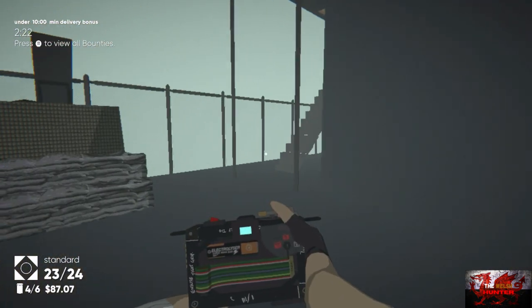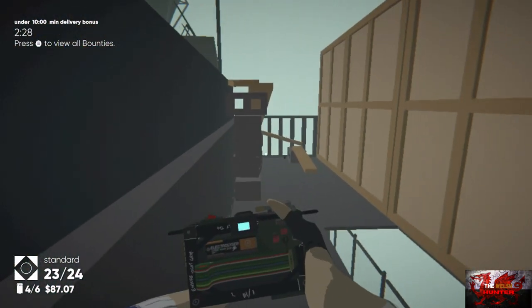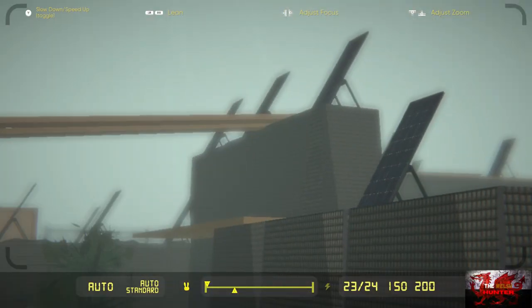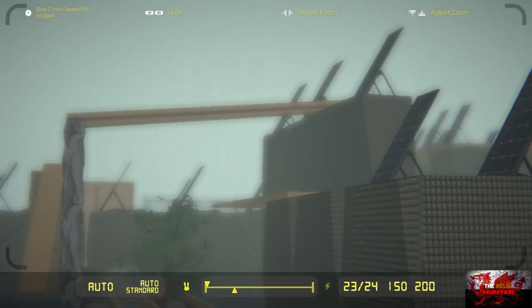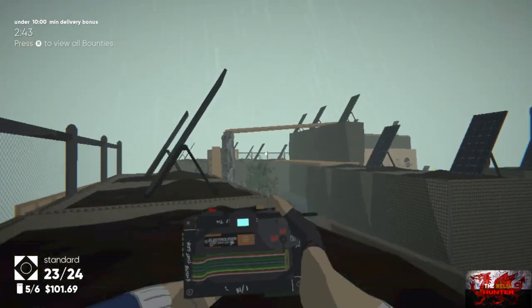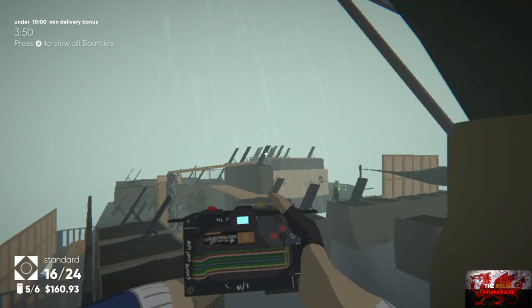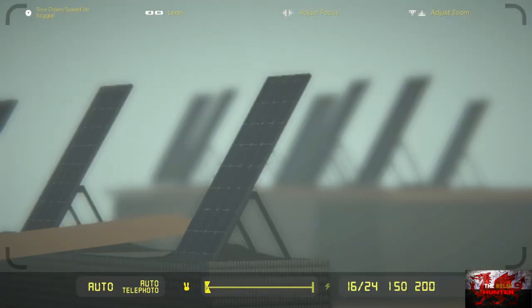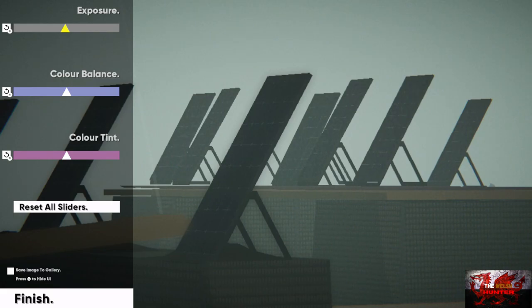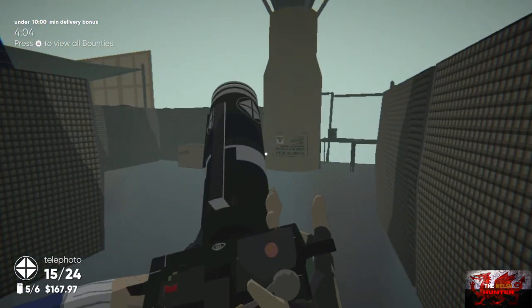Go behind you, head up the steps. Press right bumper and left bumper to change your photo lens. Grab the fifth out of six films just before we head up. Now take a picture of ten solar panels — just taking a picture like this doesn't work. Jump up on the corner of the fence just behind you, turn around, press right bumper to go into your telephoto lens. Get the focus correct and take a picture. As soon as you hear that little noise, the bounty is complete — ten solar panels done.